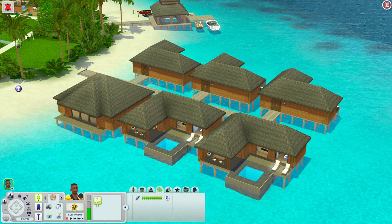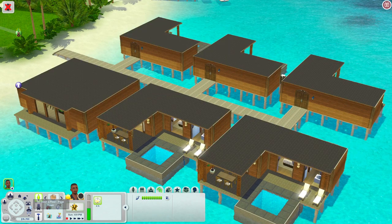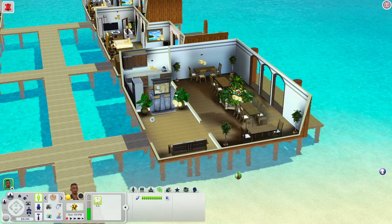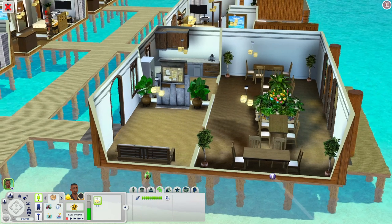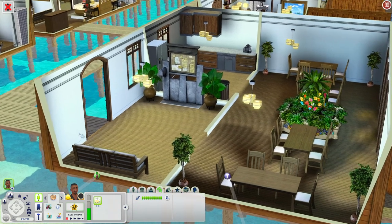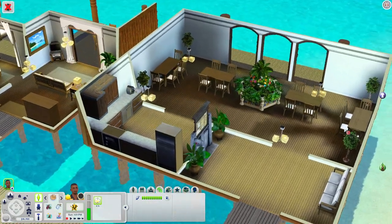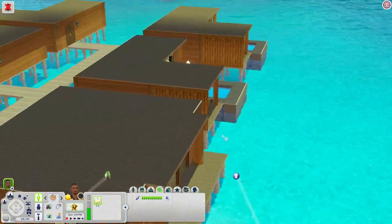We're down here at the water huts — I'm assuming these are rooms or little houses your sims can stay in. This first one is set up like a base camp because you have the adventure board that came with World Adventures. You have a place to sit, a kitchen area, a dining hall area, and you can walk out on the pier and come chill and relax.